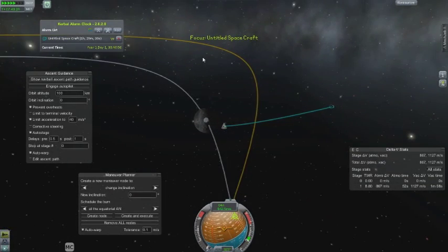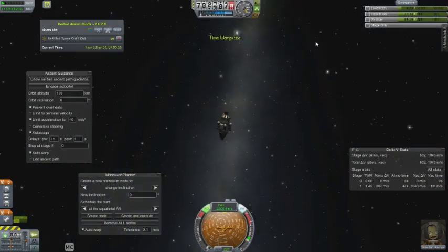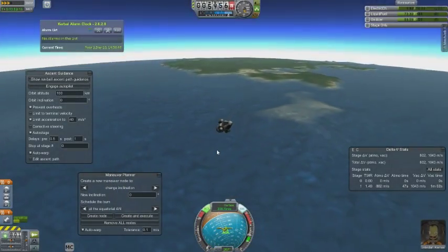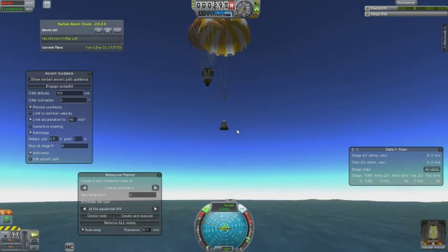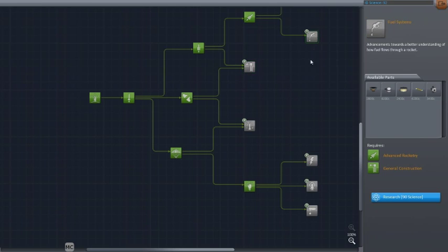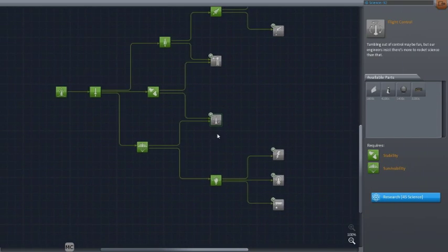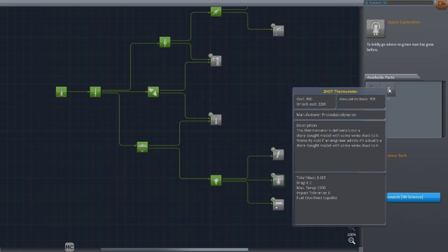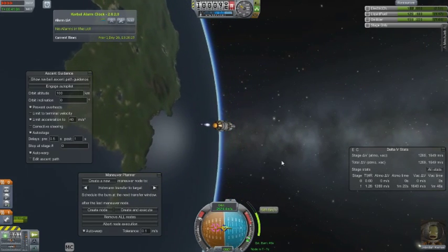I'm finalizing my moon flyby. I'm going to get a free return trajectory to Kerbin and just need to adjust my periapsis a bit to bring it into the atmosphere, then use an aerobrake maneuver to bring me down into the water for a parachute landing. Now let's look at the tech tree — I have a good amount of science points but I need to be conservative and think about what to do next. Some choices I made I kind of wish I hadn't, but no sense crying over spilled milk.